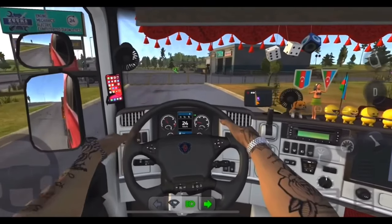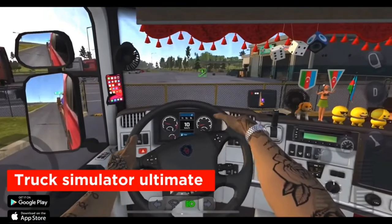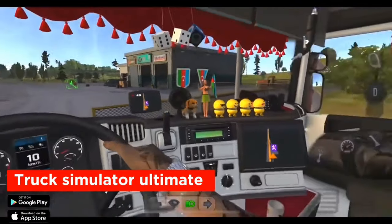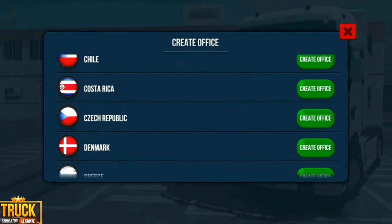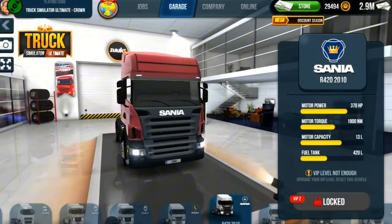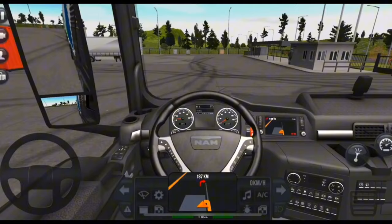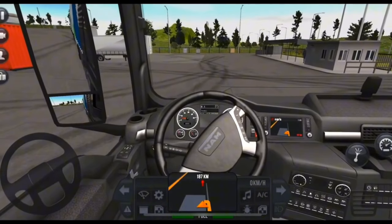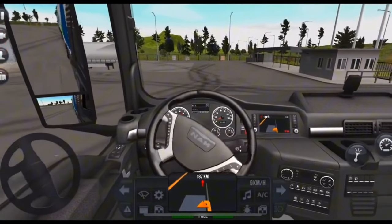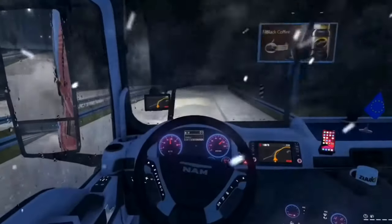The third game on the list is Truck Simulator Ultimate. Truck Simulator Ultimate gives an extra-wide map that you can explore. One of the standout features is that the maps are based on real-life countries. Truck Simulator Ultimate also offers immersive customization, allowing you to fully customize your truck's interior and exterior designs. In fact, this game is perfect in almost every detail and feature, so you can download this game and try it.